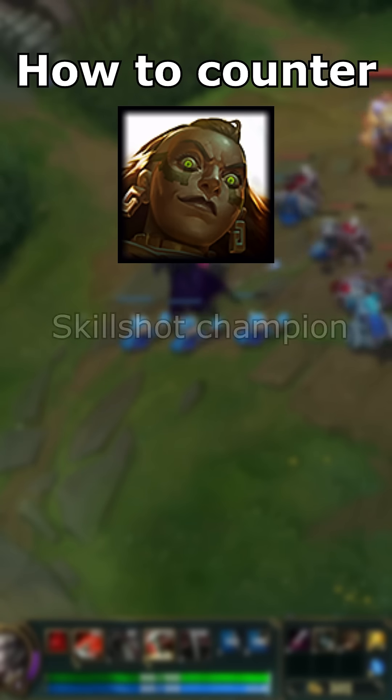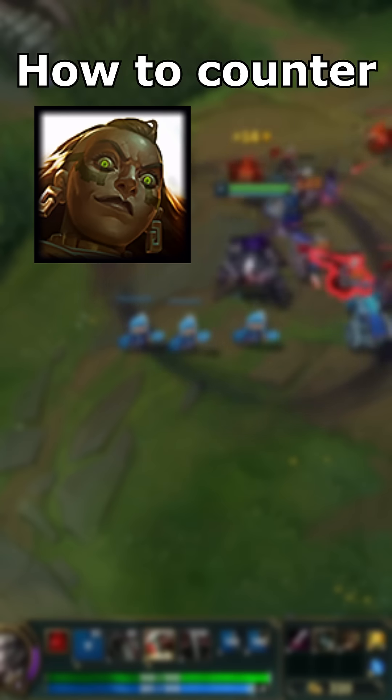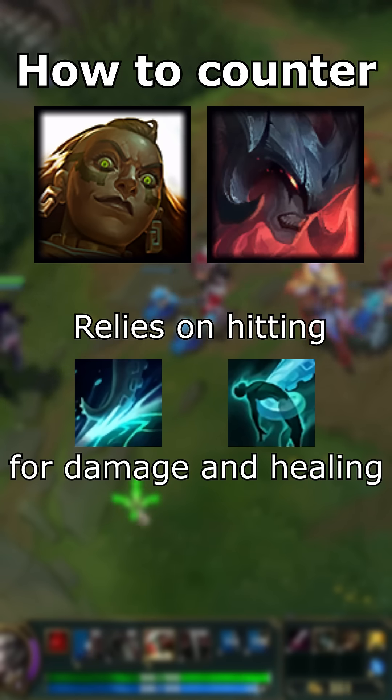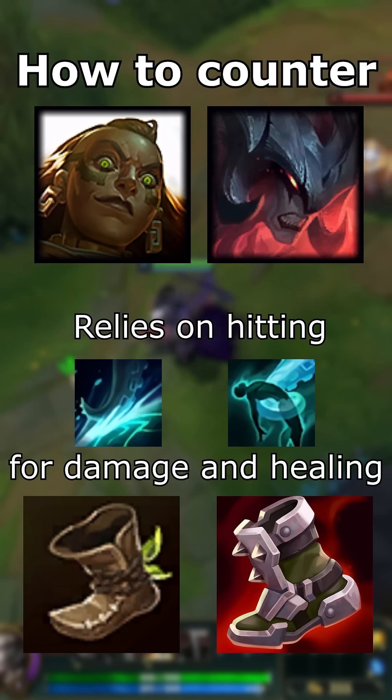Firstly, Illaoi is mainly a skillshot champion. Just like Aatrox, she relies on hitting her abilities for both her damage and her healing. Building early boots can help you dodge her tentacle slams and her E.